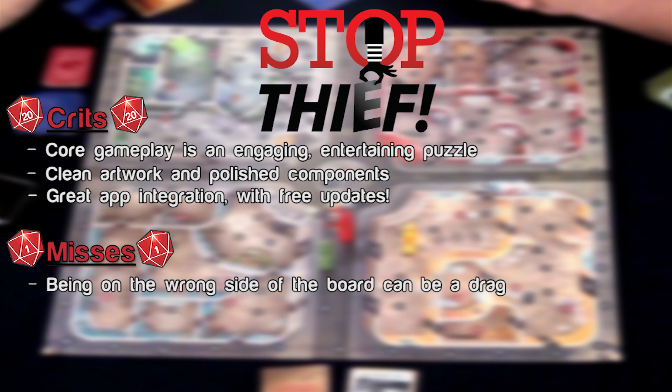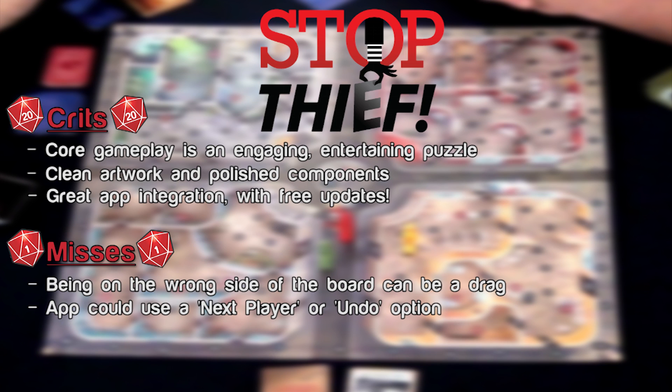For Misses: depending on the cooperative mode's quick movement or where a thief spawns in the competitive mode, you could just feel like you accidentally headed the wrong way or didn't even have a chance to begin with. It can be mitigated some by your cards, but it can be a bit of a bummer. Also, when passing the app around, we sometimes didn't know if it was actually ready for the next player's turn, because there isn't a 'next player' button — just the 'get a hint' button, and someone might accidentally hit it twice. I wish there was a little more thought put into that particular aspect.